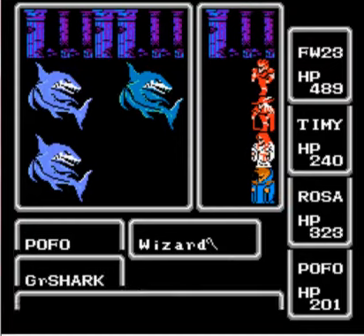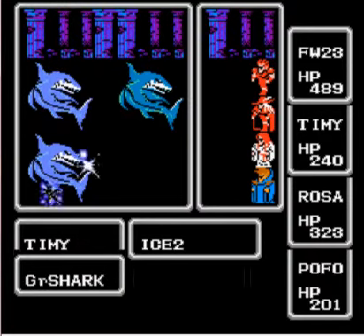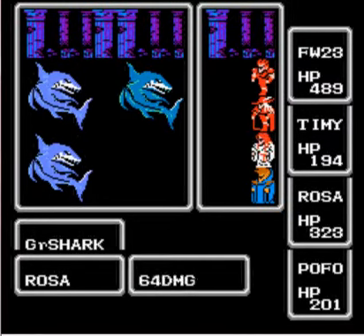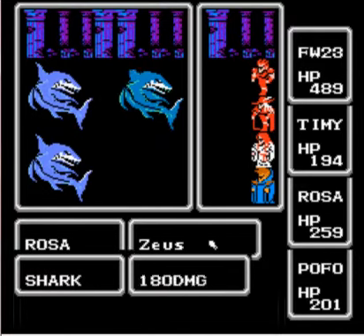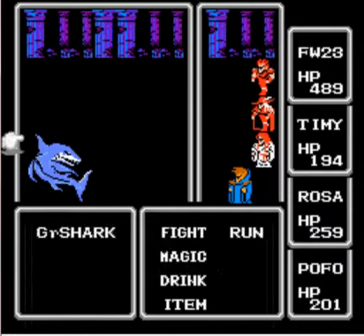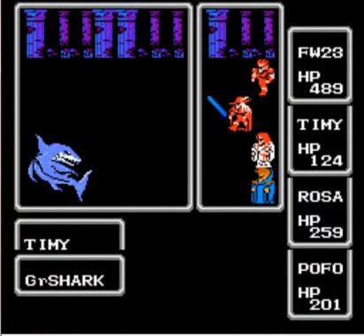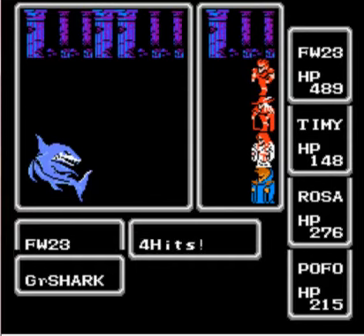Oh, get em! Try to confuse them. Freeze! Nice — taste your own medicine. Thunder! Attack! Have Rosa use Heal. Have my Black Wizard use Lightning. Thunder! Using Heal. Nice.